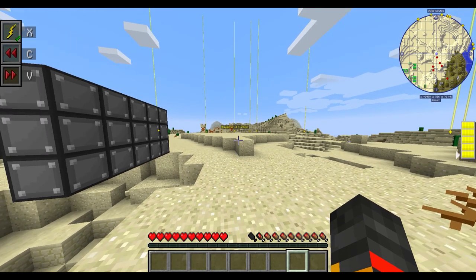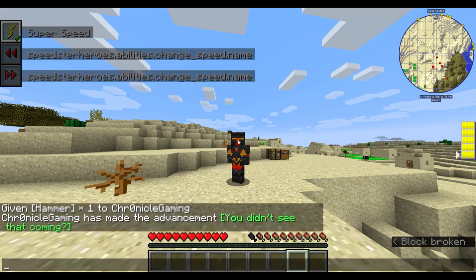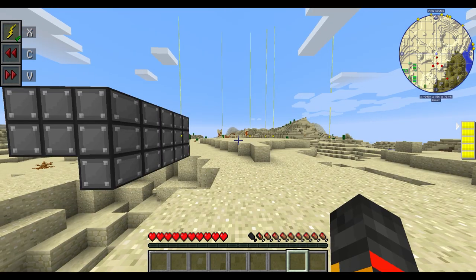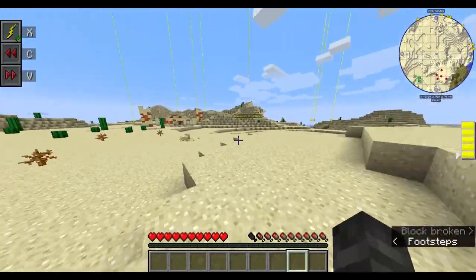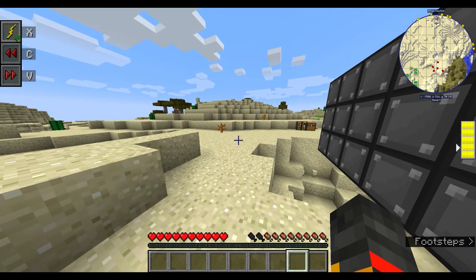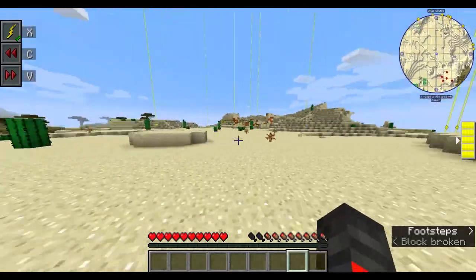If you click X, I have activated the speed and you can see on the right there's the speed meter. If I click V it goes up, and clicking again brings it down. This is normal running, this is speed running — click V and I go a bit faster.